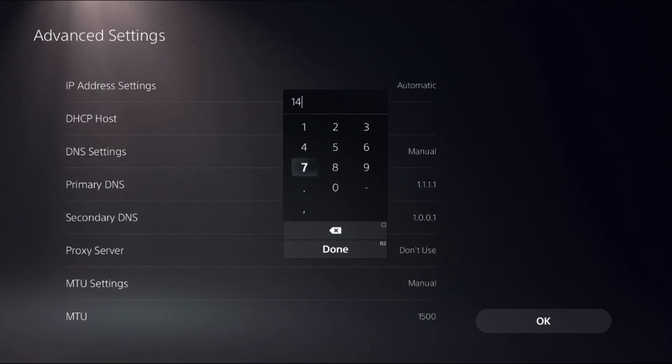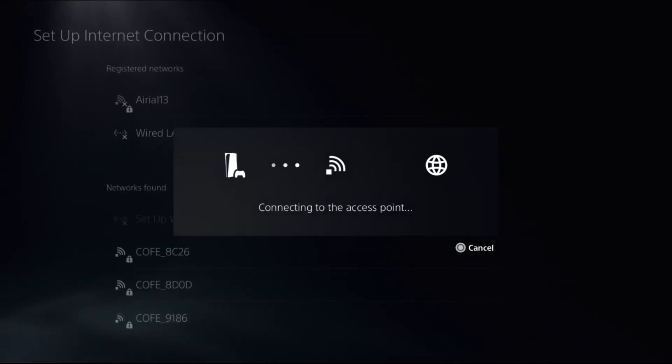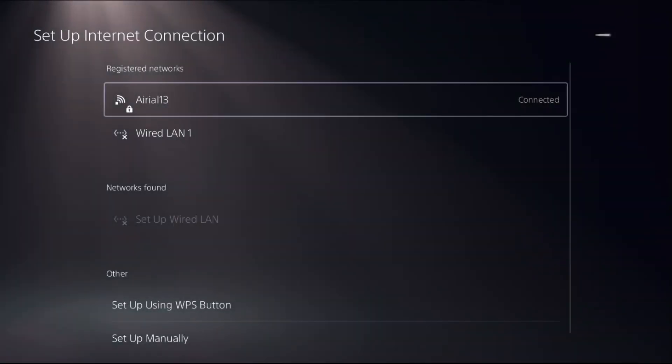You can follow the screen — set Primary DNS, Secondary DNS, and MTU, then choose OK and wait a few seconds for the process to complete. Go back to the main screen, restart your PlayStation 5, and your problem will be solved.